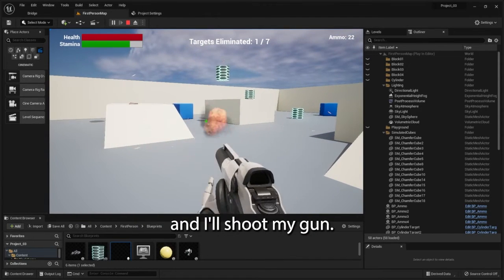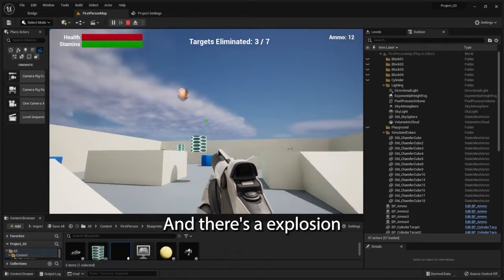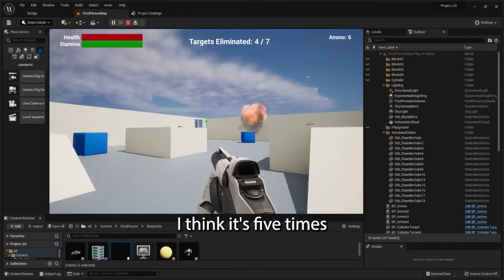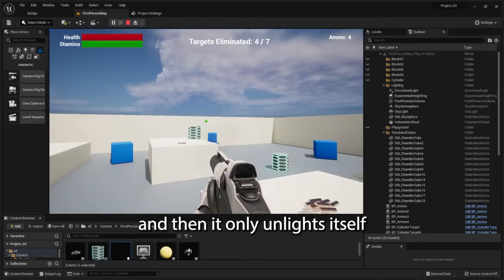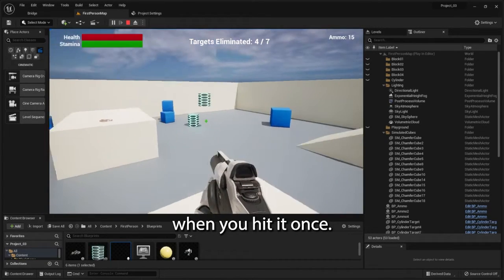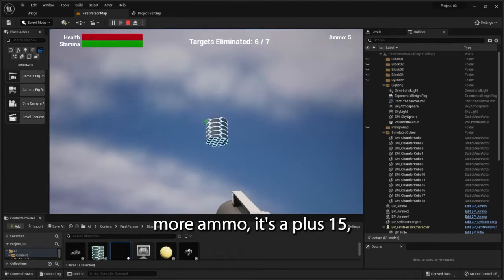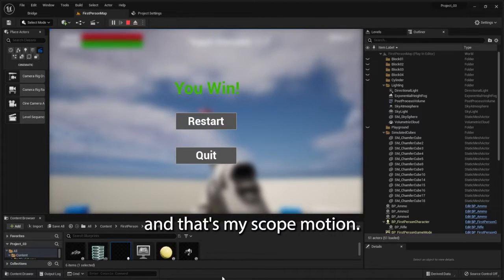I'm going to shoot my gun. There's a sound effect when it shoots, and there's an explosion when you hit it — I think it's five times. And then it unlights itself when you hit it once. I just ran out of ammo and there's a little sound. I just picked up more ammo — it's like a plus 15. And that's my scope motion — let's restart right here.